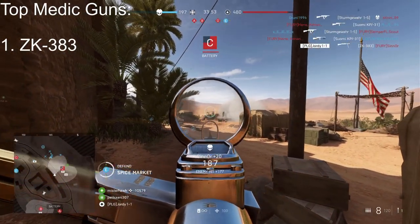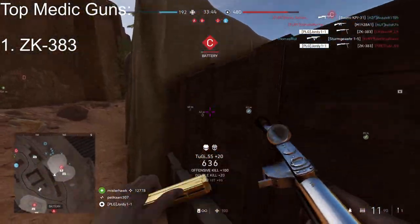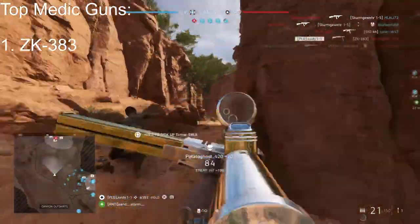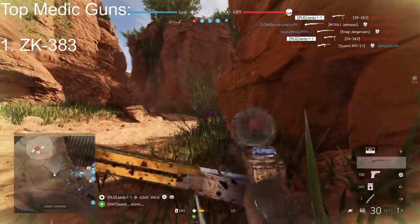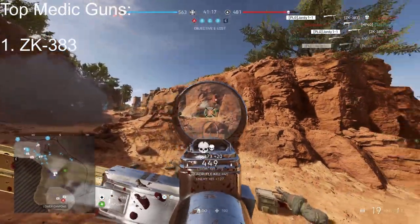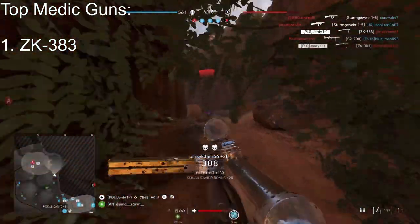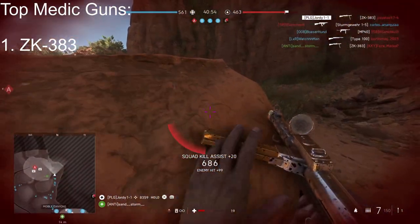On to the medic class — a class made for that run-and-gun aggressive playstyle but also keeping your teammates alive and reviving them when they go down. My first choice for this class is the ZK383, a full auto SMG that's very good at close to mid range. It has some harsh recoil every now and then due to random recoil, but on a general basis it's a very balanced SMG. It can even be good at long range in semi-auto mode, though that's generally not advised. I recommend this for players who've been playing for a decent amount of time — the ZK383 is my number one weapon as a medic.